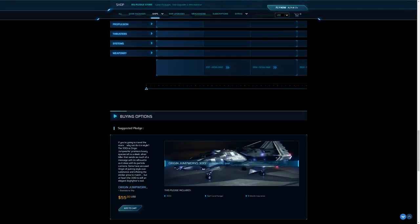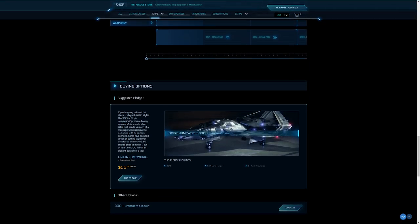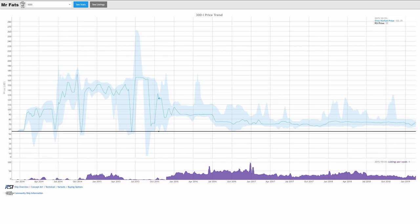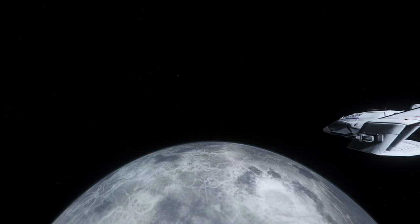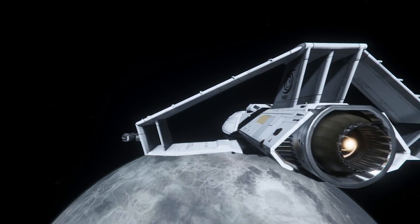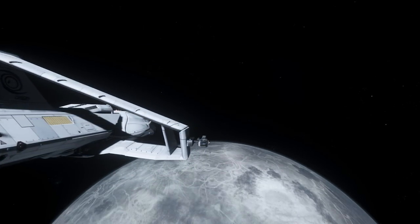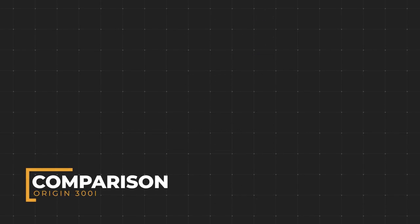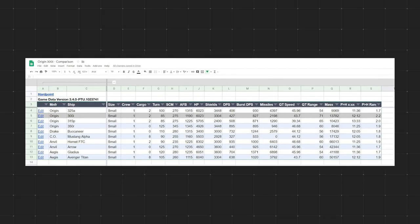The 300i is currently flight ready. It is available at the Pledge Store for purchase and upgrade for $55, and on average sells for $73 on the grey market. It is not currently available for purchase with in-game credits. With that out of the way, let's see how it compares to other ships you might buy. For comparison, I have selected the following 10 ships. The Google Sheets document is linked in the description.